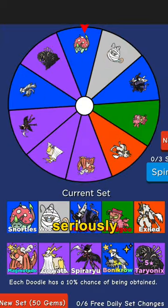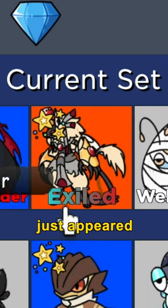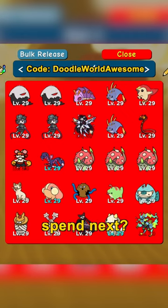Are you seriously telling me I got three Snortles? Okay, so hidden trait Tom Keeper — an Exile just appeared. This probably isn't even rare, so I'm just gonna skip this. Here's everything I got with 10,000 gems — how many gems should I spend next?